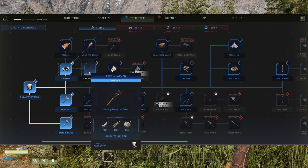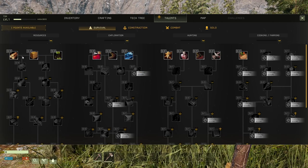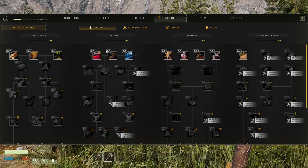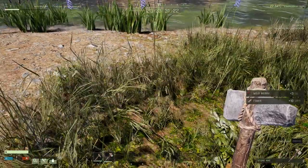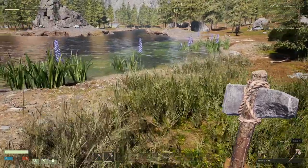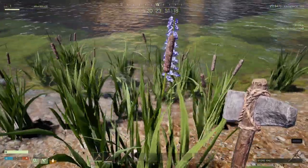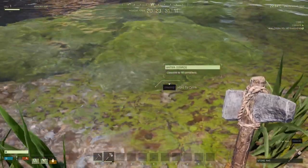What should we set out to make? Maybe a campfire and a basic bed would be pretty nice. There's also a fire whacker that 'quickly beats out fire' - that might be useful. We also have talents we can utilize. I found some berries - yes, I got some food right off the bat! My thirst is starting to come up. Can we just drink out of here?